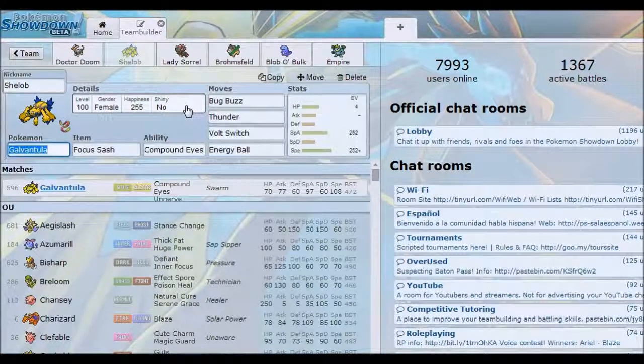The other nice thing about the Sash is that even if you don't use it to get Web, you can switch it in later — you're guaranteed to take a hit. You can either kill something with Thunder, get that Volt Switch, and as long as there's no rocks it's just really handy to have for late-game sweeping. EVs on this one are 4 HP, 252 Special Attack, 252 Speed, and a positive Speed nature minus Physical Attack nature.